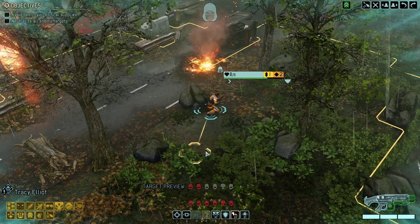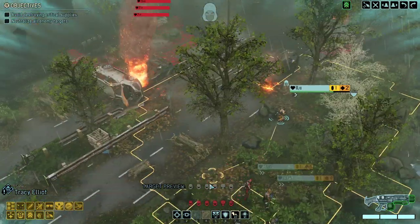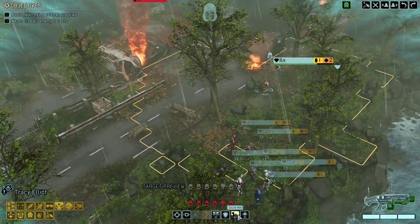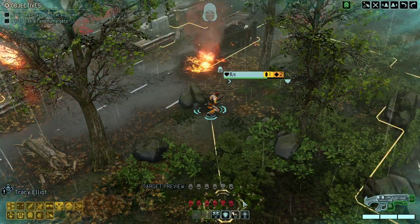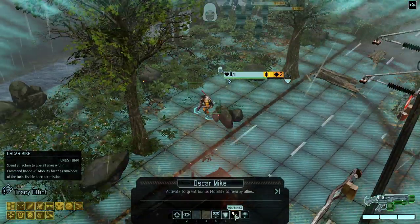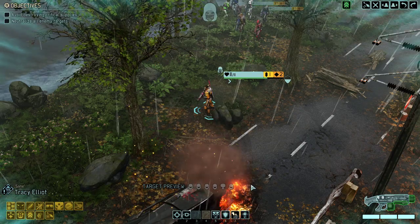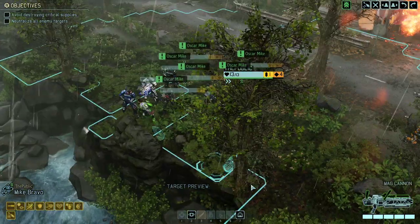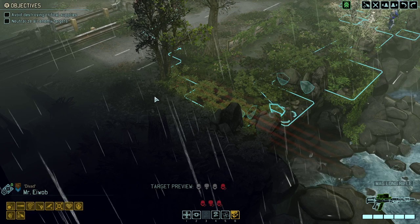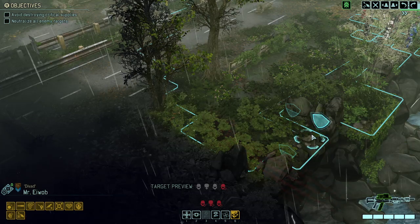Okay, I completely retract my statement. Yeah, that's like what, 20 enemies right away. Oscar mike — everyone wants to make sure we find solid positions in the first round. Sniper takes this position over here. I hate it when we're starting in the corner.